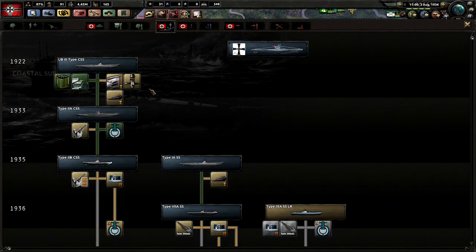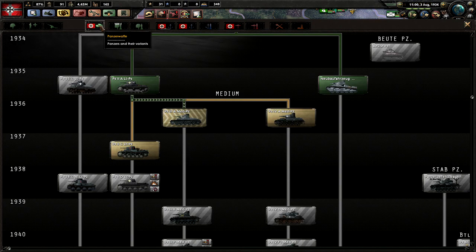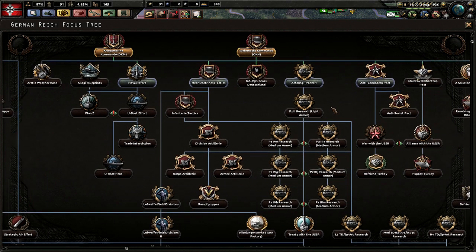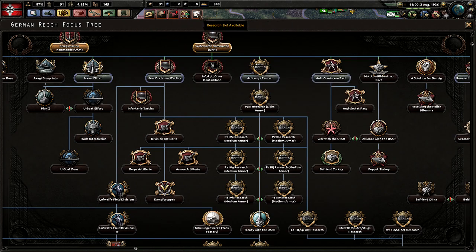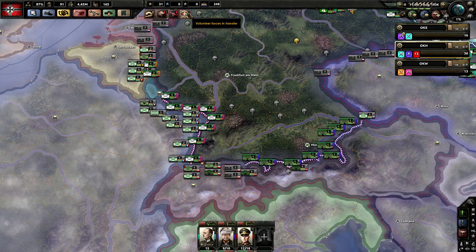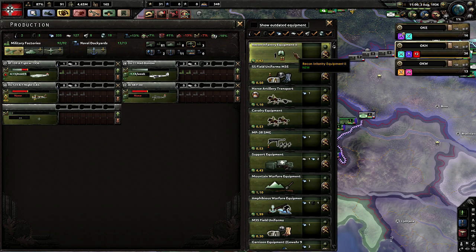SS crew quarters, all that. Torpedo tubes. Panzer IV A's — is that in that whole thing? Panzer IVs, E's, G's, H's. Those are 2's. We also need to research that. Panzers. Recon infantry equipment.